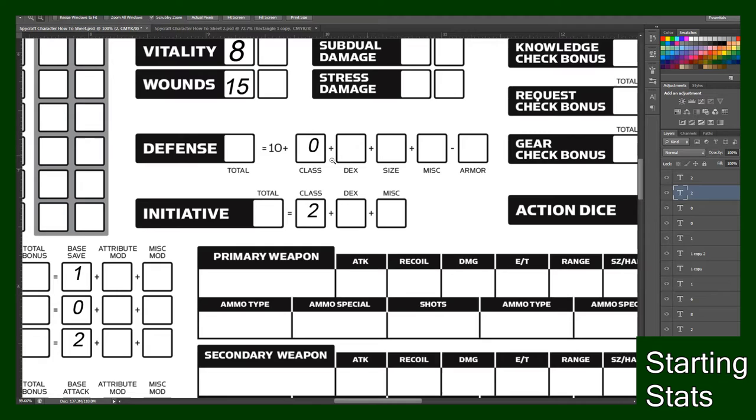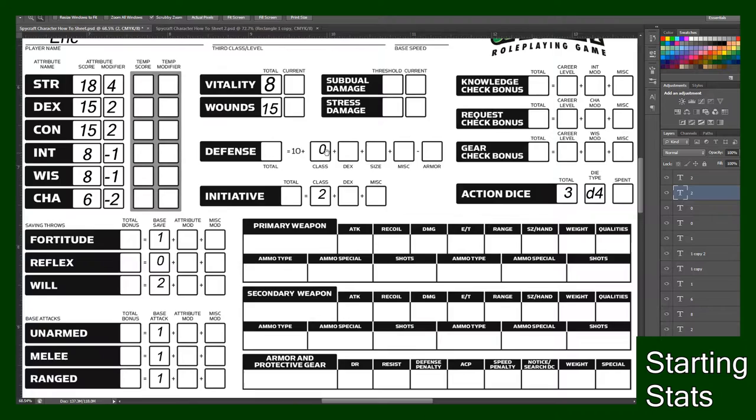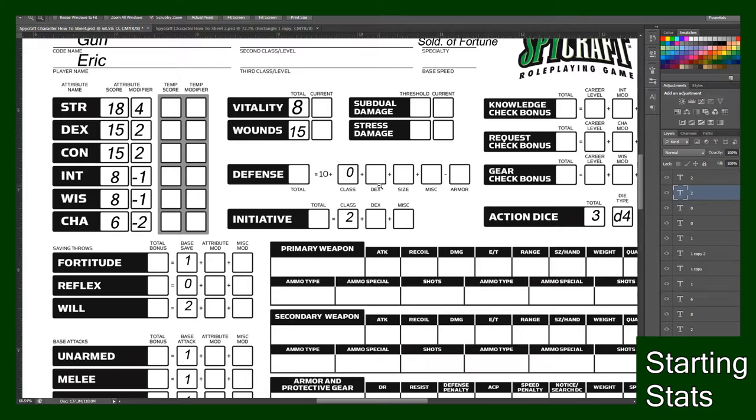Right next to your Defense you have Class, which we just got. Where it says Dex, that's your Dex modifier, so you find the accompanying modifier and fill it in where your Defenses are. My Dex modifier is two, so I write in a two. Down at Initiative it also says Dex — my Dex mod is two, I put another two. Size modifier comes into play if your size is abnormally large or small. So my Defense would be 10 plus 12, and my Initiative currently would be four plus my d20.